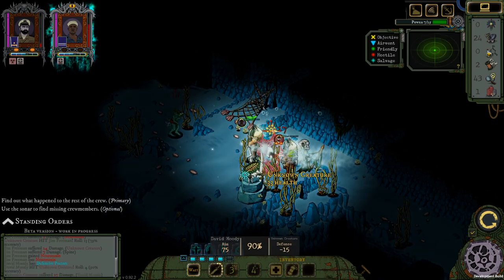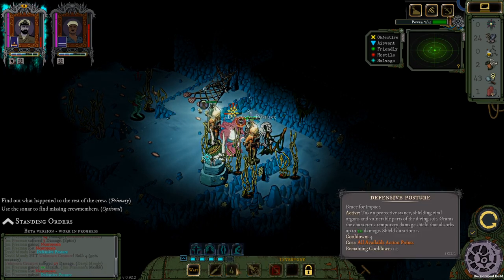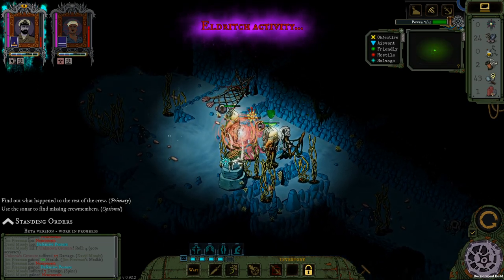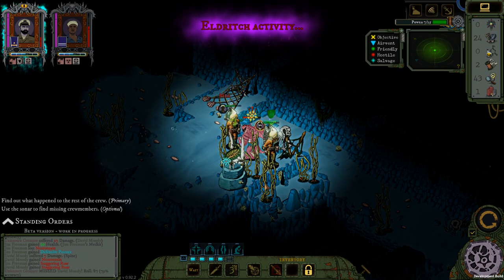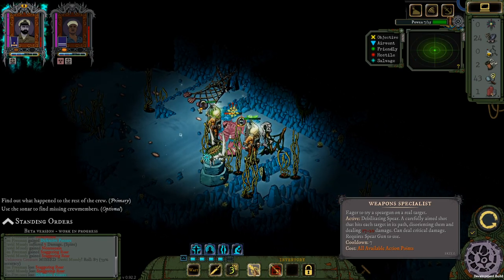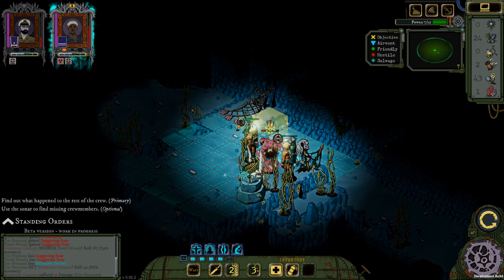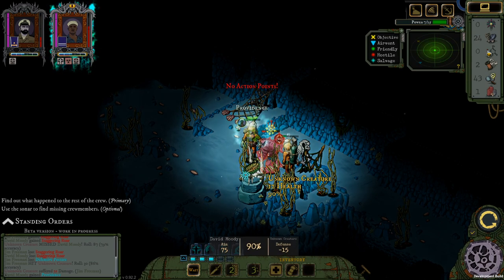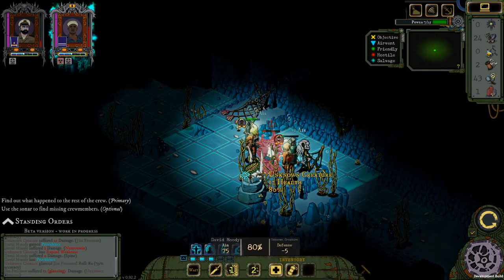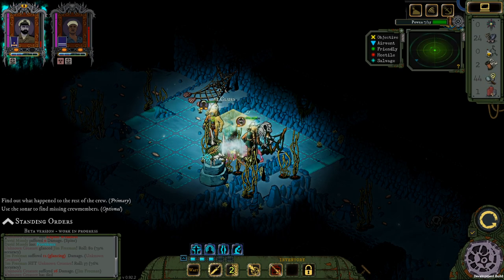Okay we're going to have to start by hitting this. Then we're going to use a medkit on himself and use Defensive Posture again to defend a bit more against their attacks. I can't really worry about the other enemy. Weapon Special Blitz — Debilitating Spear: careful enemy attack that hits each target in its path, disorienting when dealing 17 to 20 damage. That was really good damage! Let's use a regular attack and also use Providence again on the guy in front. I'm gonna use Vass to finish this off — great, now we got that action point back and we should be able to inspect.